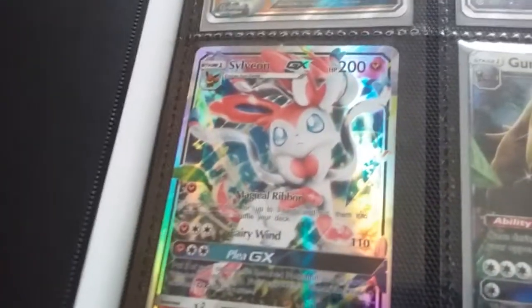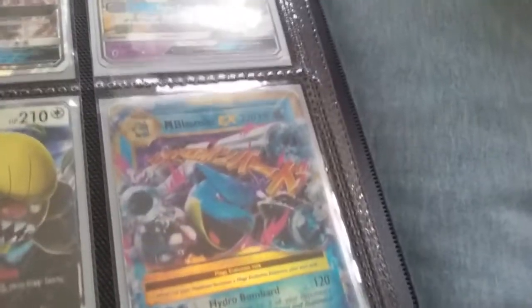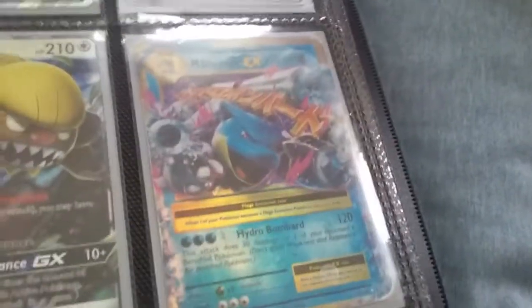Then we got a Sylveon GX — I know it's not real, but who cares. Then we have Gumshoos, it's a fake GX, but who cares? Seriously, I don't care if they're normal or fake. If you care, just write it in the comments. Then we have Mega Blastoise EX, which I got for my 10th birthday. Really nice card.